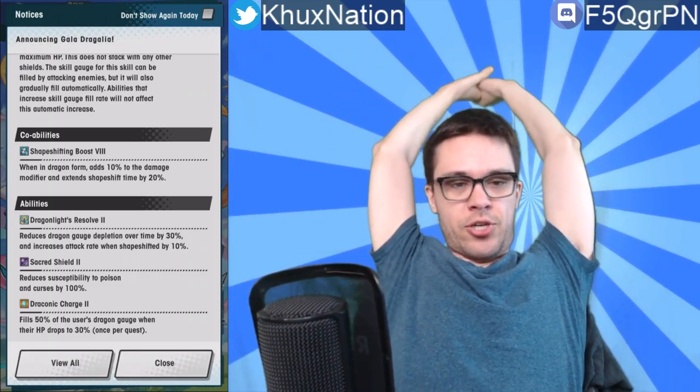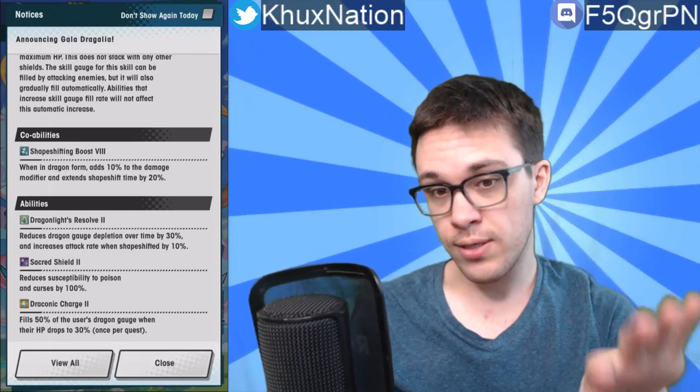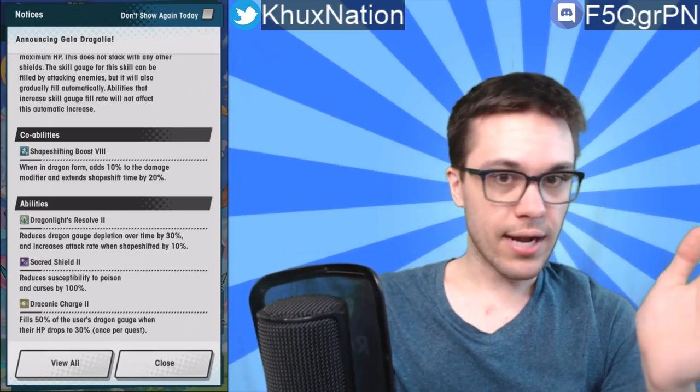Draconic Charge 2 is kind of a nice utility — it basically guarantees an instant dragon transformation in a pinch. In harder difficulty quests, you'll sometimes want to transform into dragon form to avoid taking a big damaging move or AOE, so having that guaranteed transform when your HP drops low is a low-key great ability, assuming you survive the hit that triggers it. Altogether, not too bad.